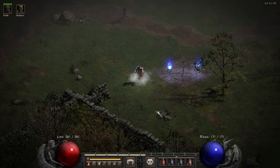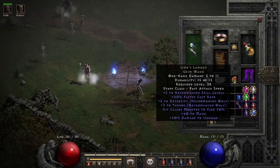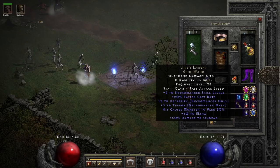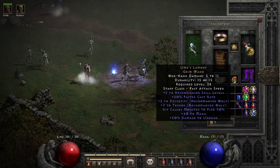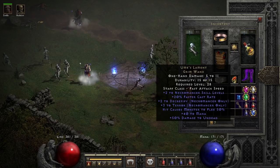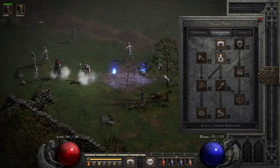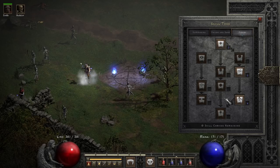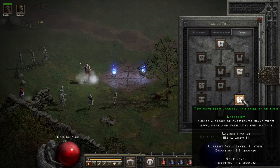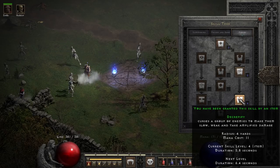Let me show you how he does running Baal, or just the Worldstone Keep. I found Decrepify is very helpful. The thing about D2 LOD Classic is there are a lot of one-point wonders when it comes to curses, and Decrepify is one of them. I didn't even invest a hard point into it yet, but now I know to do that. Once I want to phase out of Oom's Lament, I'm going to have to invest hard points into it - so one here, one here, and one here.